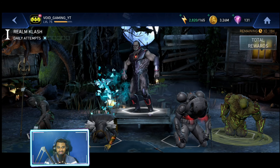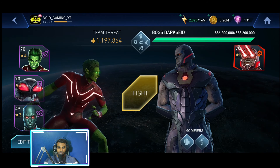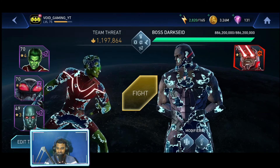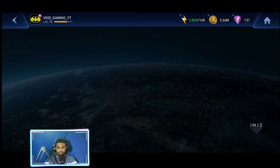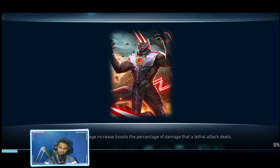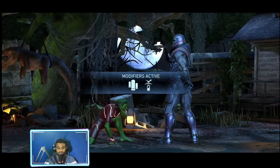Now let's move on and take down Darkseid. Let's set up the team real quick. This should be a piece of cake for Beast Boy. These are the artifacts. I'm really glad — the pip went down to the wire, to the last second. But let's defeat this guy, claim the rewards, and move on to the next tier.